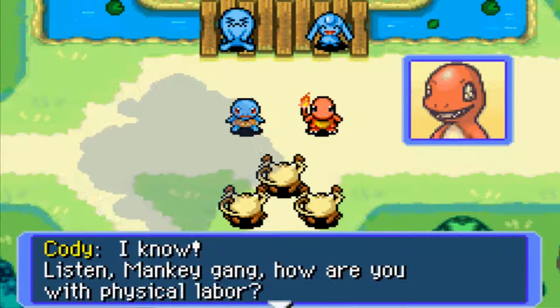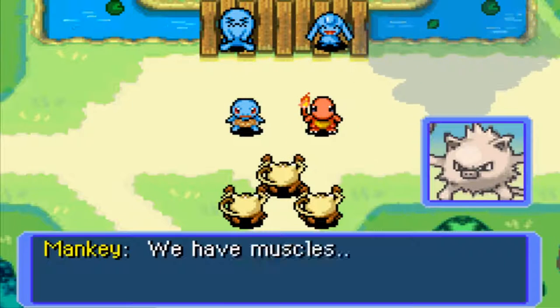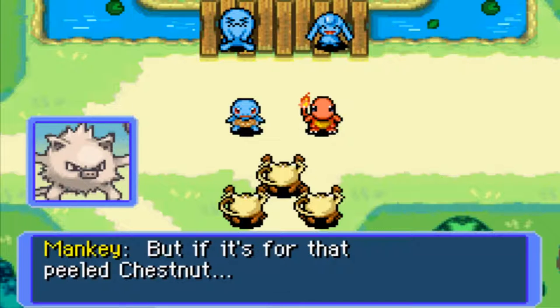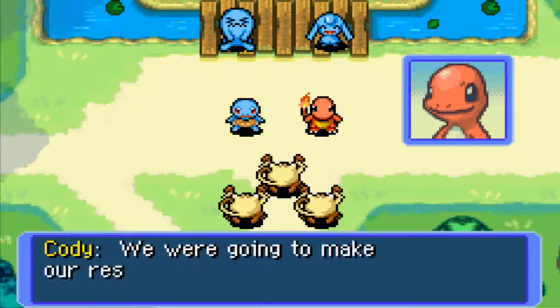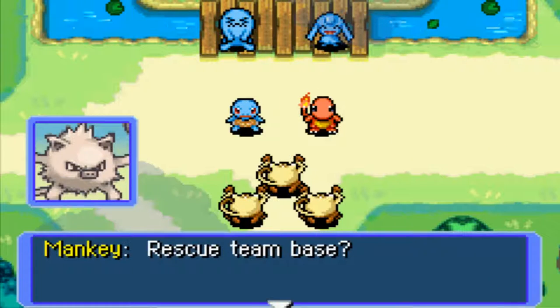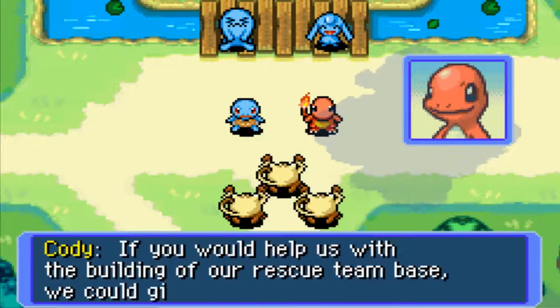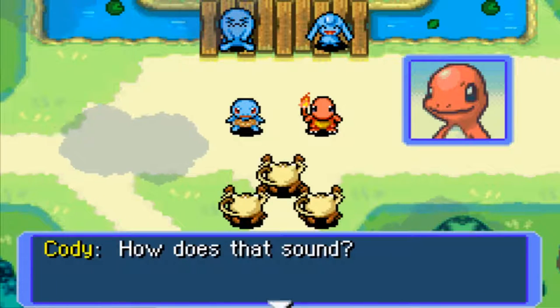Should we give them the peeled chestnut? Sure, why not. 'Listen, Mankey gang, how are you with physical labor?' 'Physical labor? You mean muscle work? We have muscles but we don't like work. But if it's for that peeled chestnut...' Okay, this is what we'll do — we were going to make our rescue team base something more impressive. If you would help us with building the rescue team base, we could give you that peeled chestnut. How does that sound?